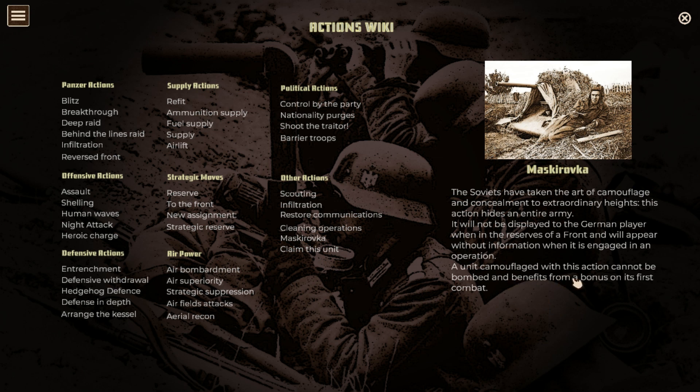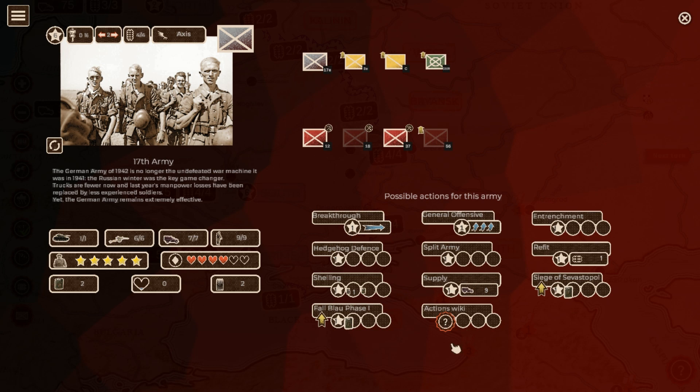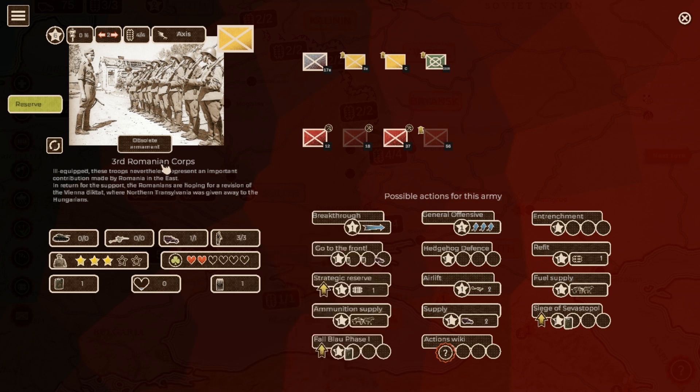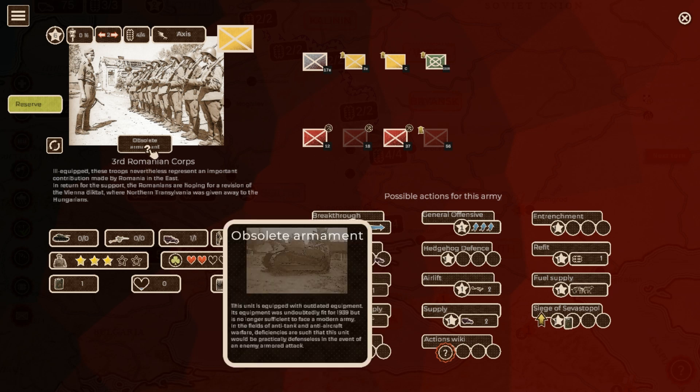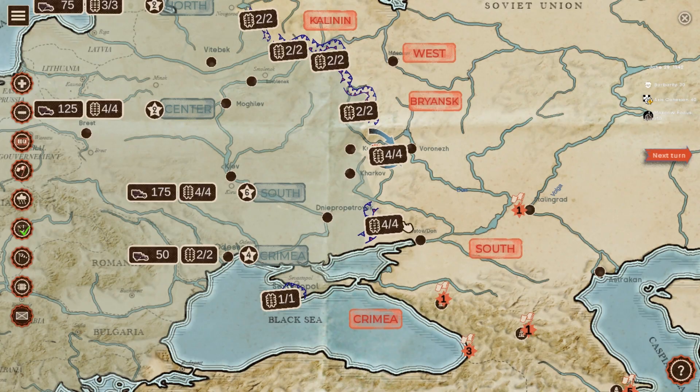There's also a new camouflage action: a unit camouflaged with this action cannot be bombed and benefits from a bonus on its first combat. I'm assuming this is for Stalingrad because it's a city fight. There's also obsolete armament: this unit is equipped with outdated equipment - undoubtedly fit for 1939 but no longer sufficient to face a modern army. I think that mainly applies to Romanian forces.